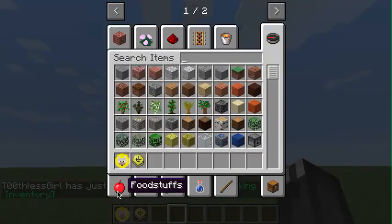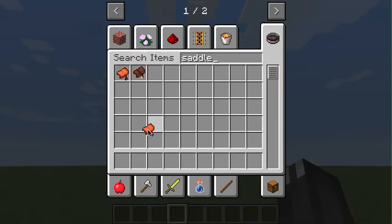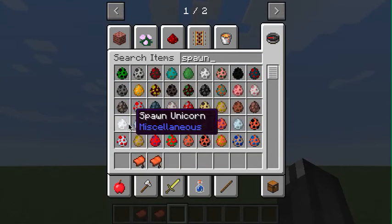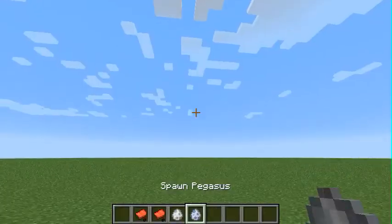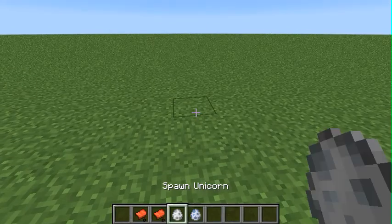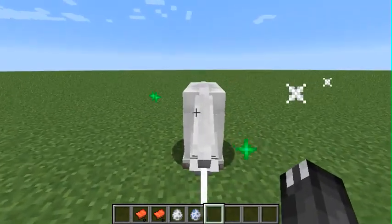So let me just quickly get rid of this. If I quickly get saddle, I'm going to get two saddles because this is going to be super cool. So then if I go to spawn, there are these two spawn eggs that we are going to be focusing on. I'll show you one — why don't we first spawn in the Unicorn.